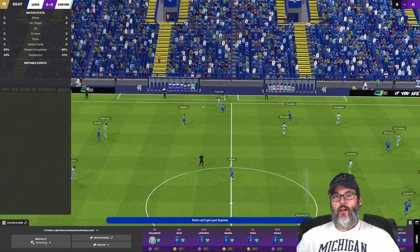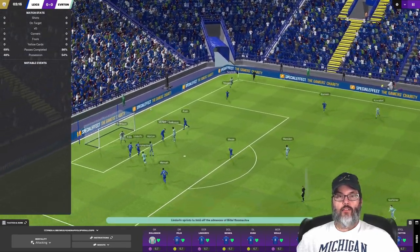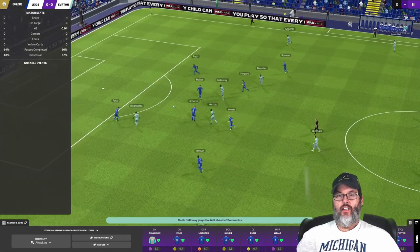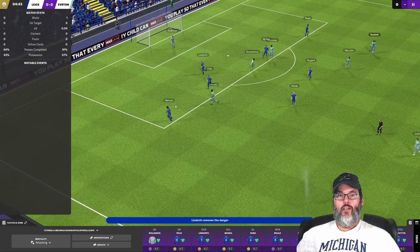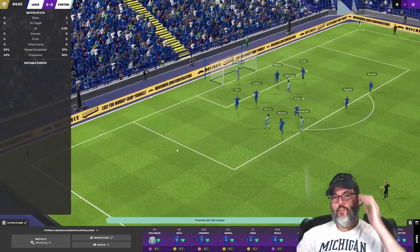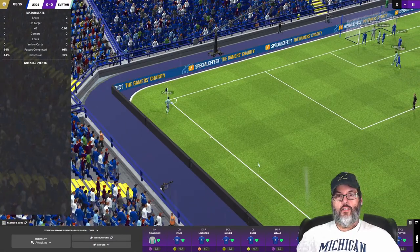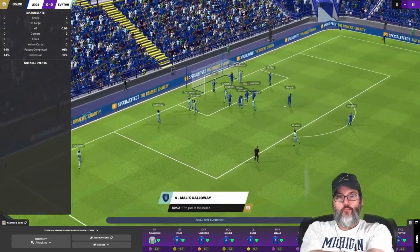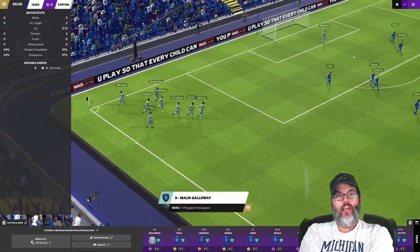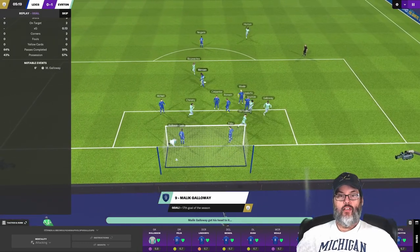It is troubling that they're getting that much possession. What a stab by Sopola — Nogami tracks back, forces the cross from way outside. They get the header but it goes wide of the mark. And they're back on the attack again — we couldn't get a clearance. Rylinson with a huge save. And that one goes top-bend from Galloway, his 17th of the season. And we find ourselves in a 1-0 hole — we have yet to even put a shot on goal.